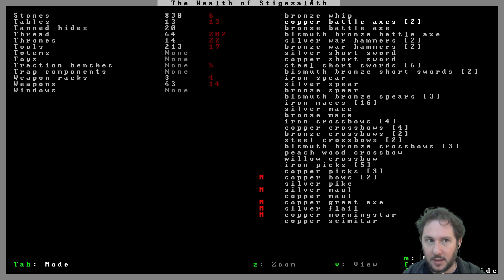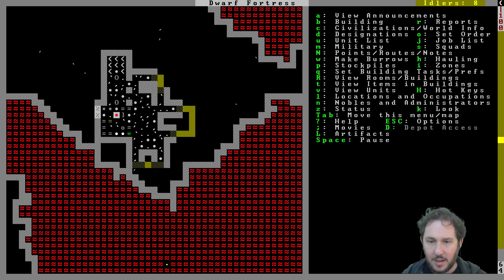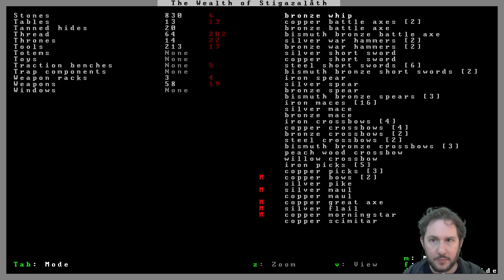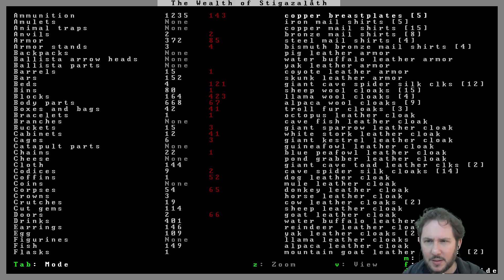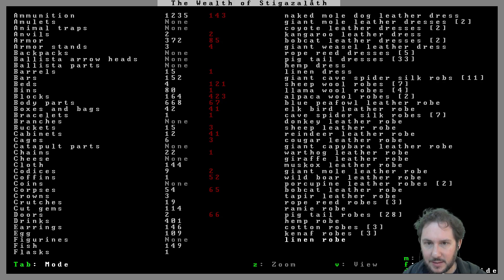I think whips are dwarven — yeah, it's not the right type. Maybe we'll melt the whip too. Pikes are human — it wouldn't let me melt it at first, but now I can. I don't know how I missed that. I'm pretty sure I really thought there was large armor that we can't use, but I don't see that.